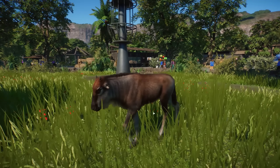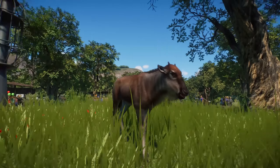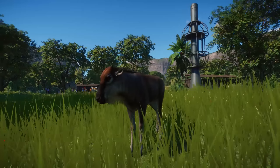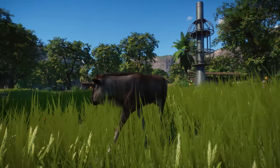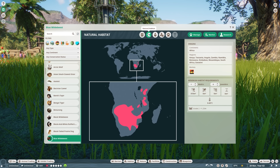Here we have a little calf of the Blue Wildebeest and this one actually looks really cute. I had no idea they would look like this but they are really adorable — I really like the fur. They look a little bit brighter than their parents and they really have this happy face. Let's go over the zoopedia real quick.